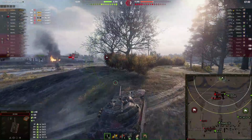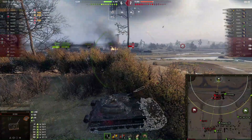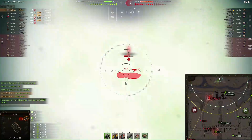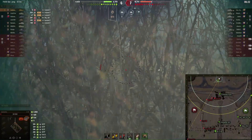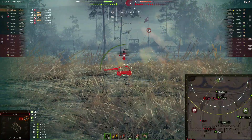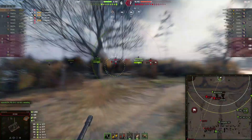He lines up a shot on the 60TP and it doesn't get much better than this for the K91 — he takes the track off with that phenomenal accuracy and just goes to town. The 60TP has absolutely no chance. Using APCR through the track on the tank sitting at 69 HP, he bounces the last shot but gets spotted. A lucky miss from the 60TP keeps him alive at 29 HP. The 261's shot falls short — still standing.